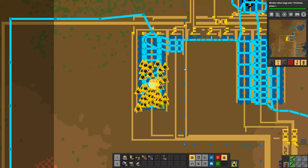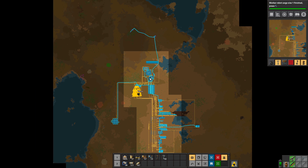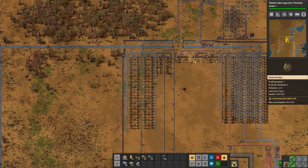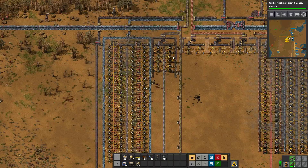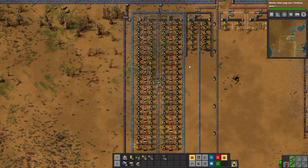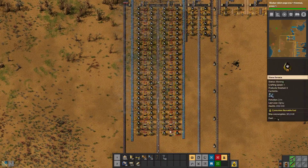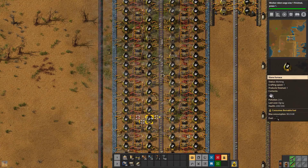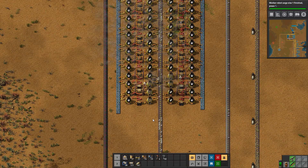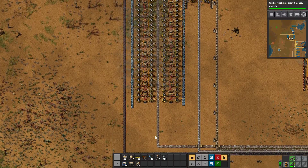It does look like coal is the next thing we'll have to look at, and coal is quite a bit farther away. We'll kind of have to look at that very soon, because things are starting to get a bit dire in the coal department — it's being used for a lot of things. I did forget a few power poles — let's just make some by hand. That was all of our steel columns set up, hopefully supplying all the steel we need for the base.